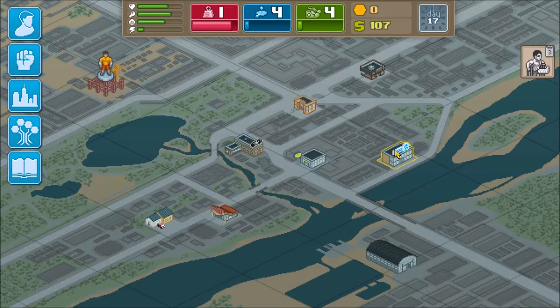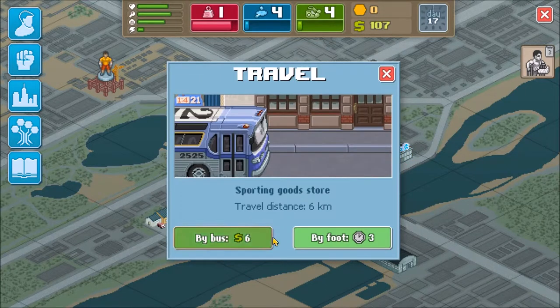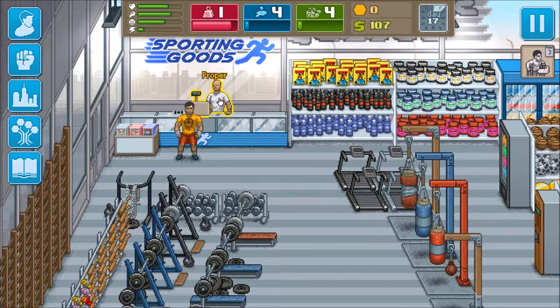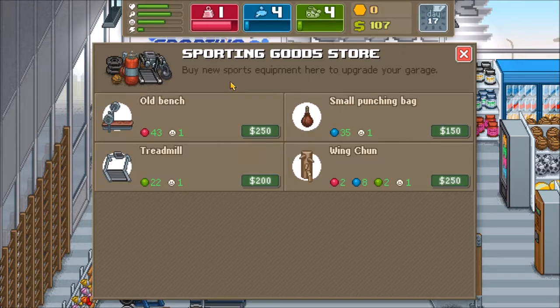Ah, now I'm too tired. Let's go to the sporting goods store. I'm going to walk this because I want to just keep as much of my money as possible. I'm going to talk to Proper - that's not a name. Now this is good, showing me some stats for this stuff. So if I save up to 150, I can get a small punching bag which will be good for me.